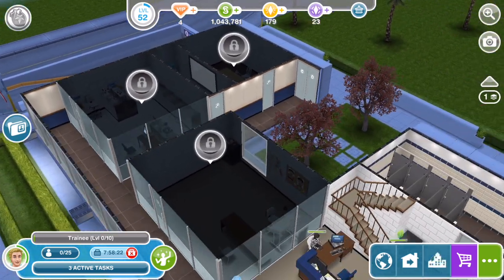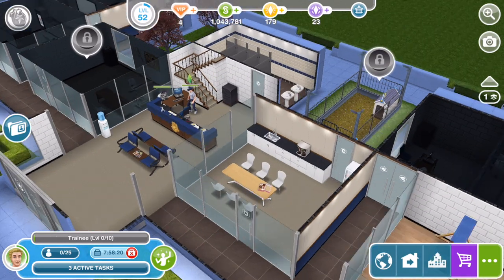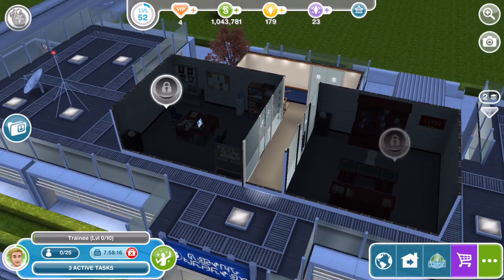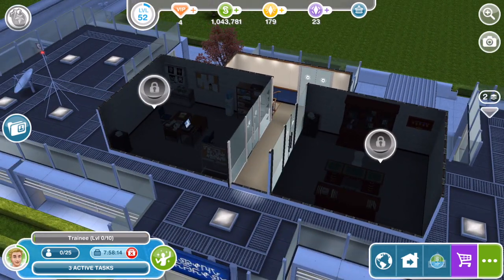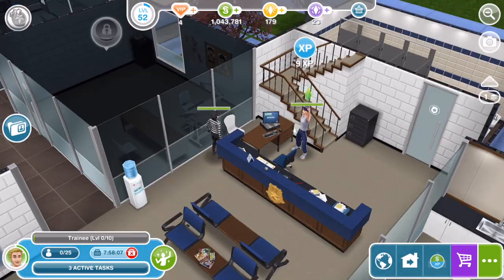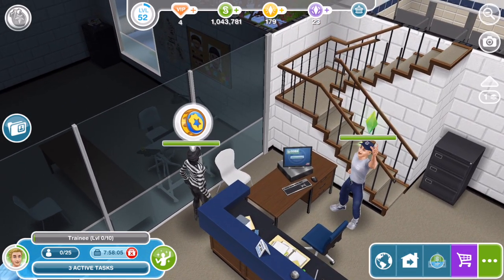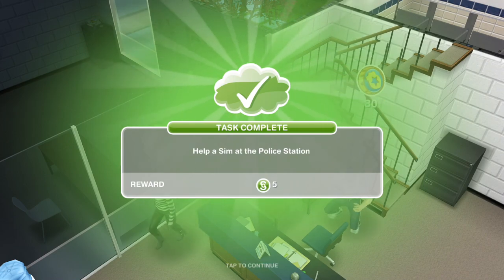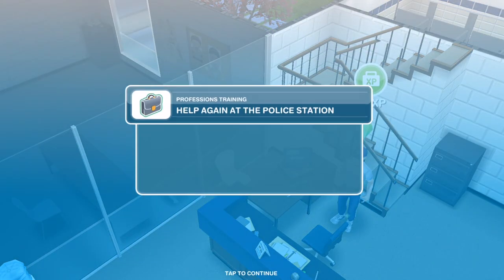All of these areas are locked — we're going to have to complete some tasks before we can unlock those. And then there's an upstairs, also locked. They've finished now. Once they've finished, there's a little bubble above their head. Let's go ahead and click on the bubble. Help a Sim at the police station — task completed.